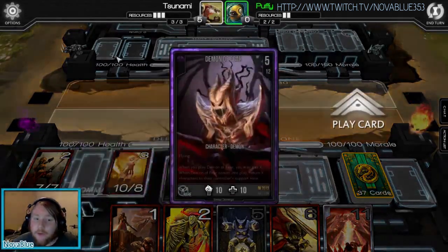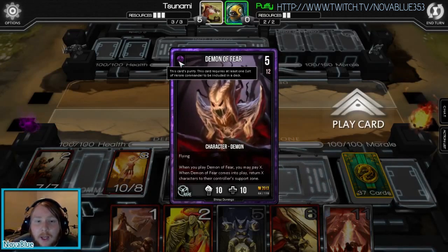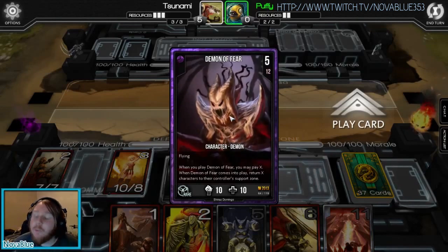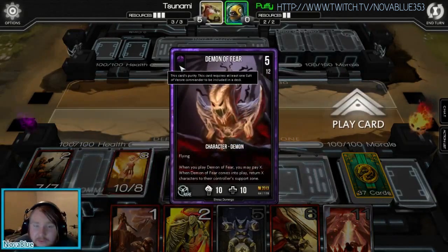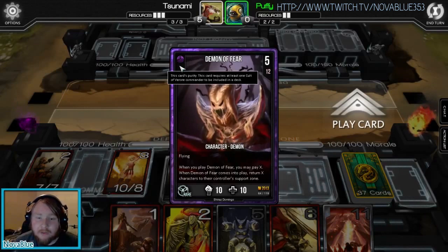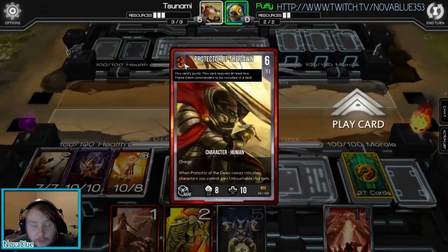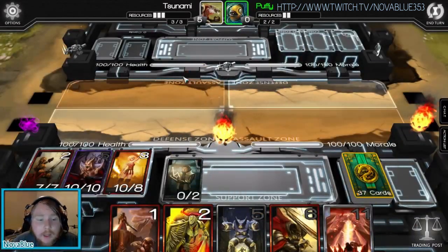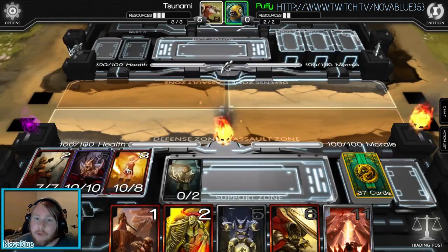On top of that, I have a Vorear card, which is the purple faction — a 1-purity purple faction card. If I were to put a 2-purity Vorear card in my deck, it would not let me; it would say the deck is illegal. Because with only one Vorear commander, I can only put 1-purity Vorear cards in the deck. But I can have 2-purity Flamedawn cards. If I wanted a 3-purity Flamedawn card, I would have to fill every single commander slot with a Flamedawn.